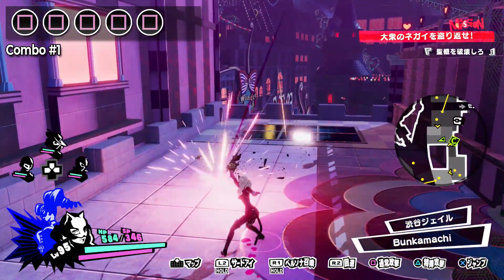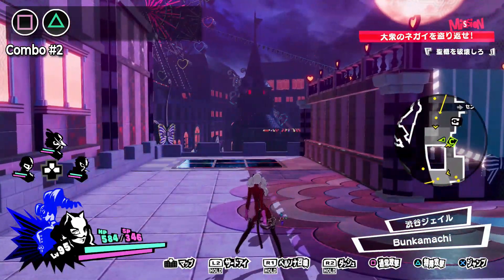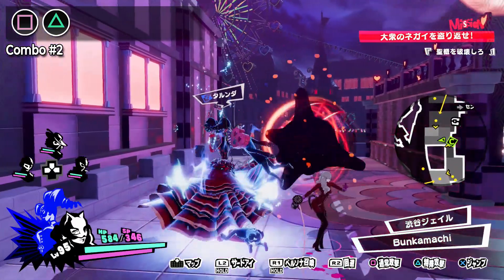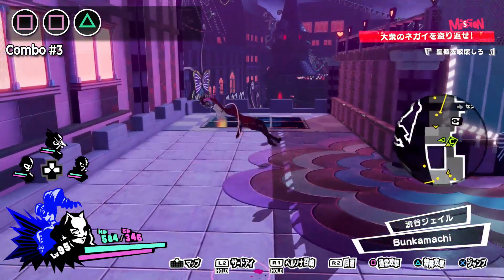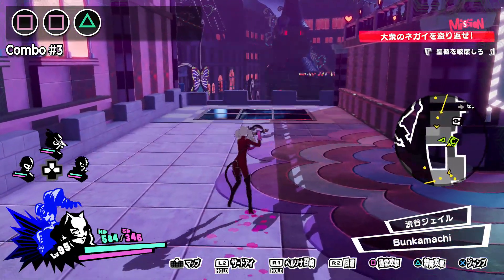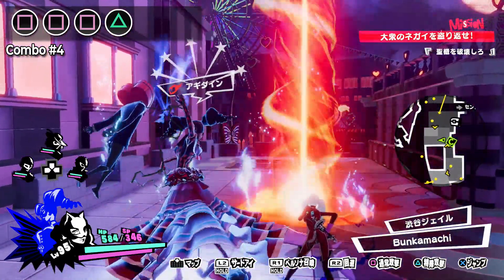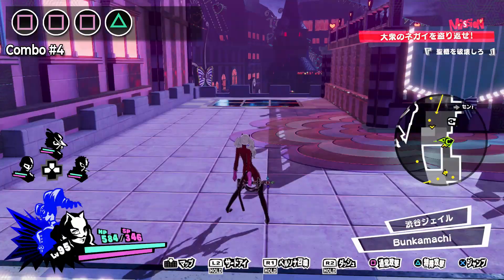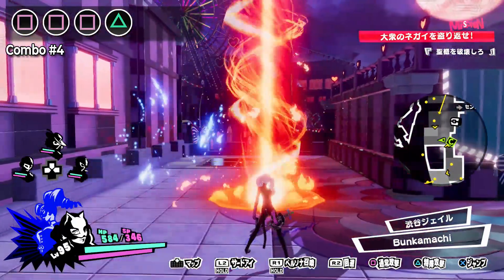Aside from that, her actual combos are pretty straightforward, consisting of hitting square a number of times followed by the triangle button for a payoff combo. I would like to highlight her square-triangle combo as, in addition to dealing damage, it also sees Ann's persona cast Tarunda on the enemy, assuming you have unlocked the prerequisite Master Art. Unlike with damaging abilities, buffs and debuffs cast via combos don't have their potency reduced, so having SP-free access to an attack-reducing debuff is very useful.